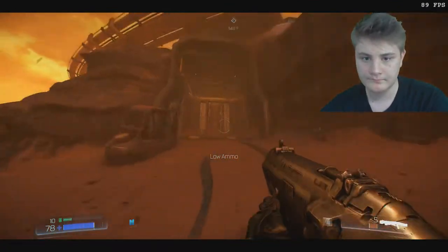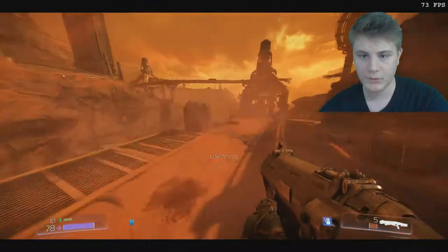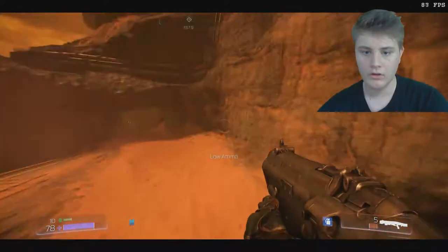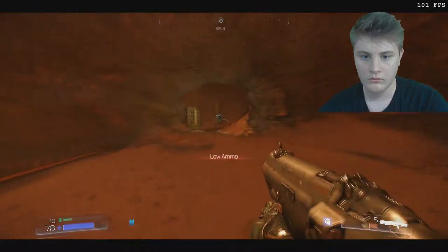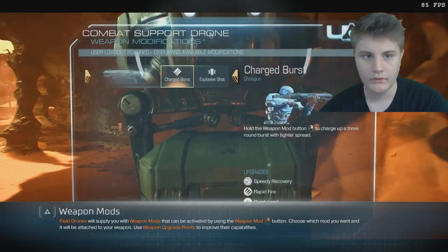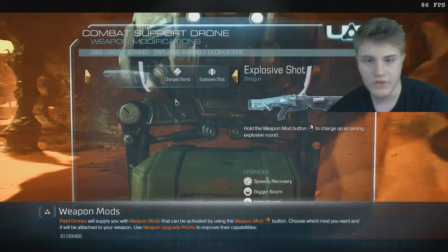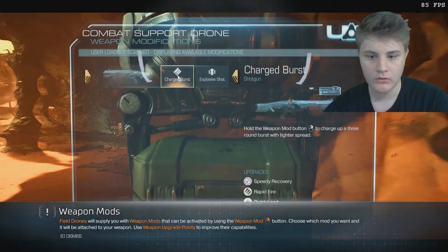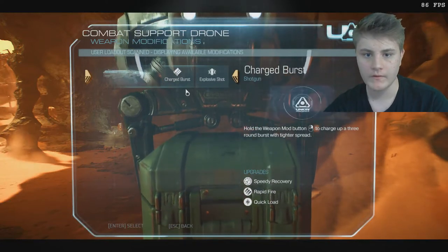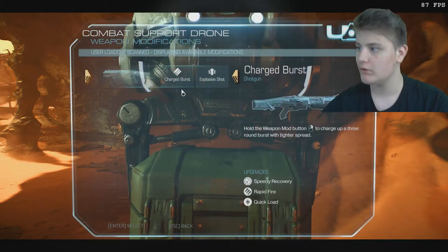Where should we go now? What is this place? We can go up here — it's probably down here, but I just want to explore the area. What is this? Hello. Combat support drone — weapon modifications. Oh, that's cool. Charge the burst, explosive shot — that's cool, nice.